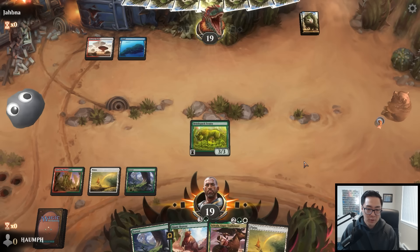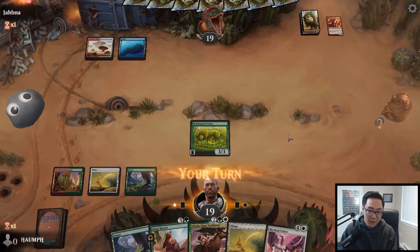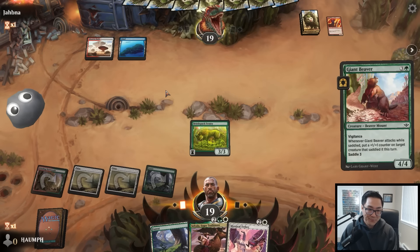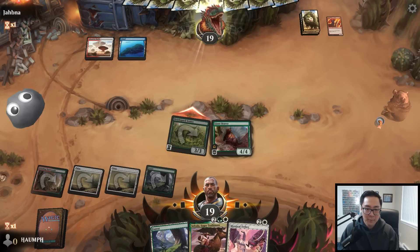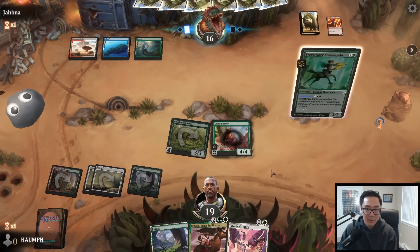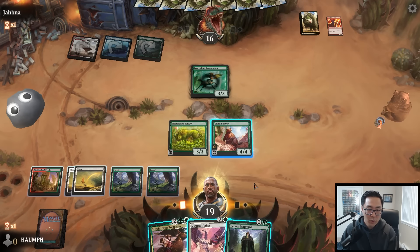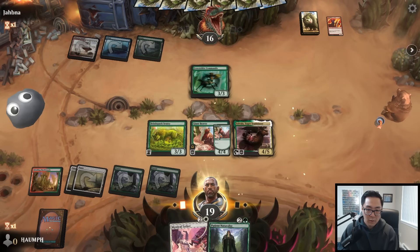They discarded. I bet they have a counter but I was trying to play around it so I played the Beaver first - I don't know if that's correct. Surely they will have a way to kill this Beaver now? Nope - just a Freestrider Commando. Alright, so now we'll go ahead and play Sylvala and saddle it.